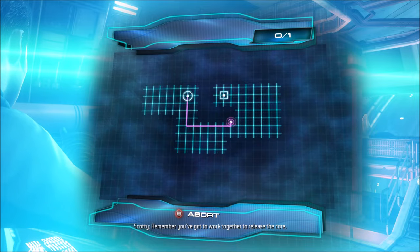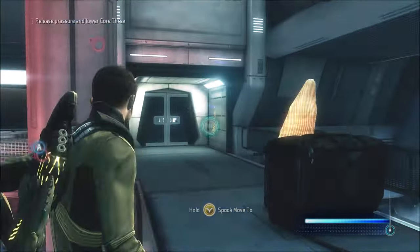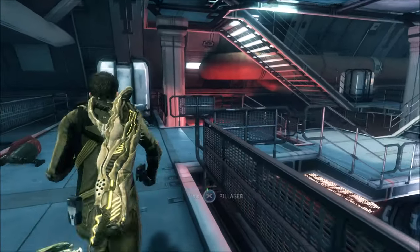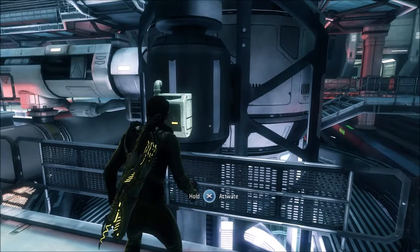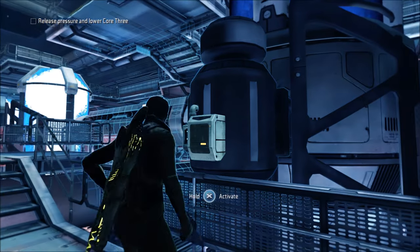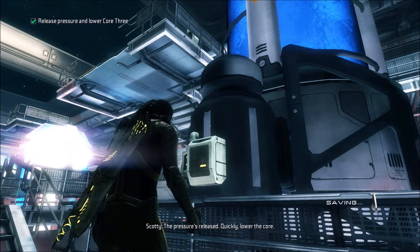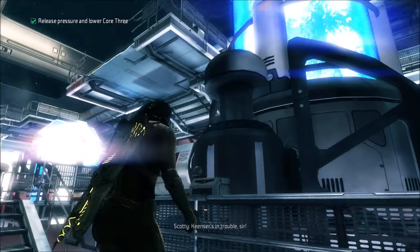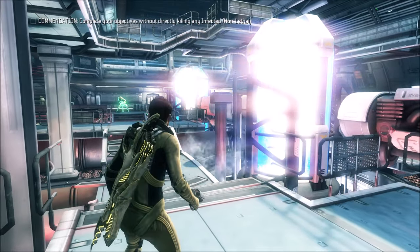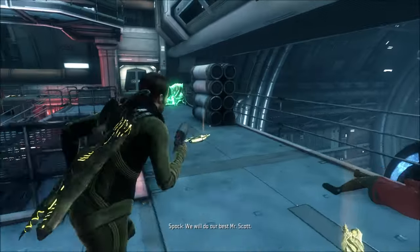I'm just going to work together to release the core. Thanks for the save. It blew up. I'll handle the failsafe. I am going to lower the core. The pressure's released — quickly, lower the core. That's the last one. Get back down here — Keats is in trouble. On it, Scotty. 'Captain, I'd sure appreciate it if you could keep the little bugger safe. I know he's a pain in the ass, but...' We will do our best, Mr. Scott.